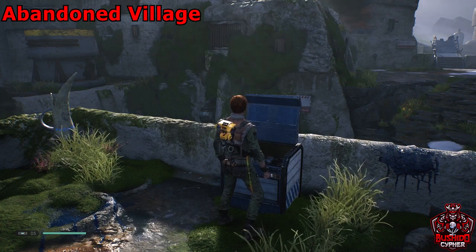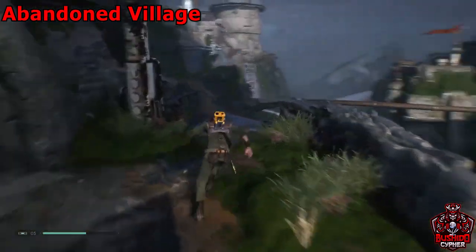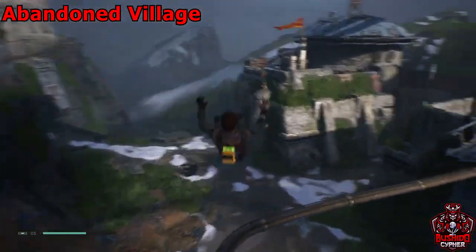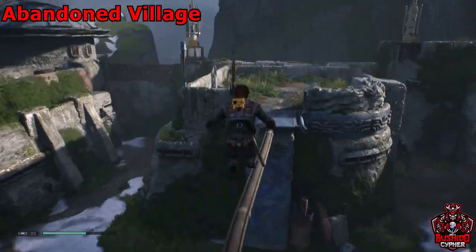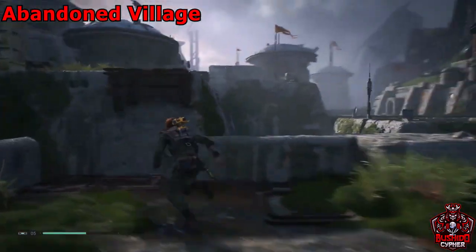We got a new outfit. Then we can proceed from that chest, jump over onto the pipe, and slowly make our way out of the abandoned village as we grab a few of these collectibles.